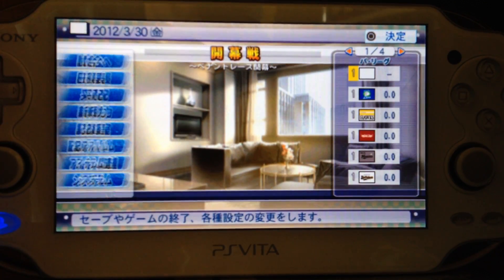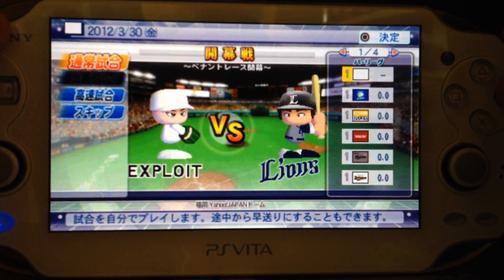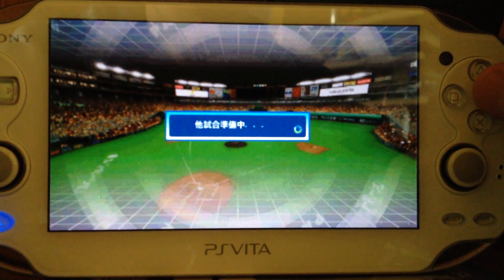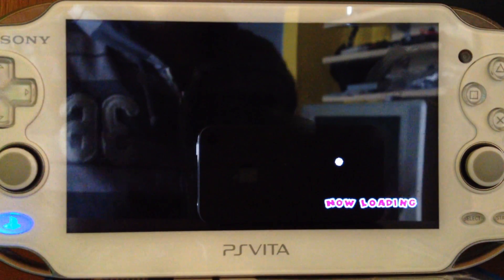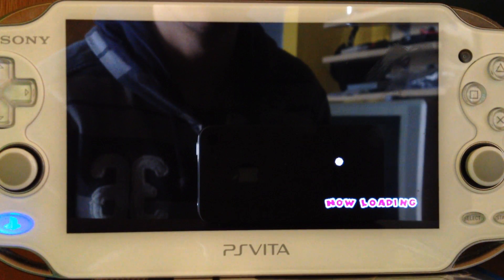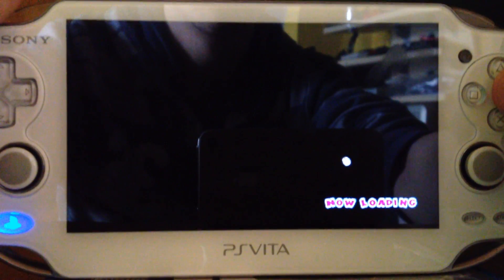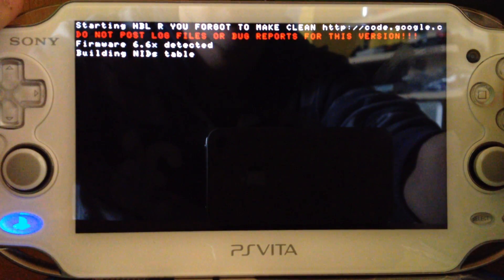Then press X and go back to the previous menu. Then use the top function which is Game, then press Circle, Circle, Circle. You have to press Circle instead of X because it's a Japanese game. Now we wait — it should load any second now. There we go.